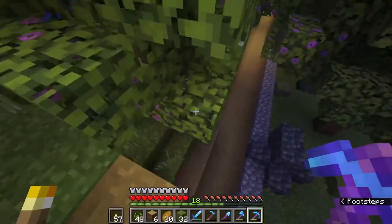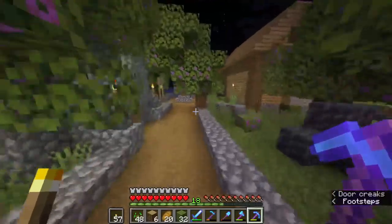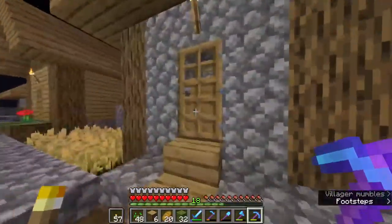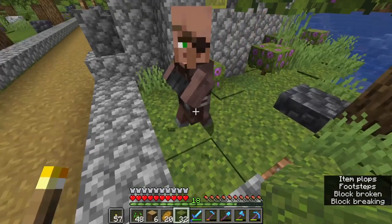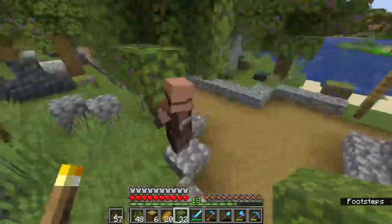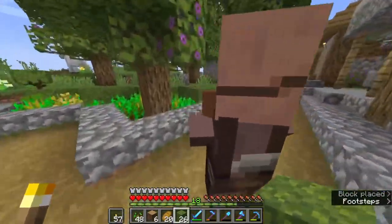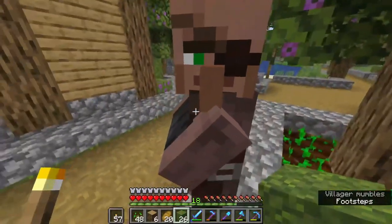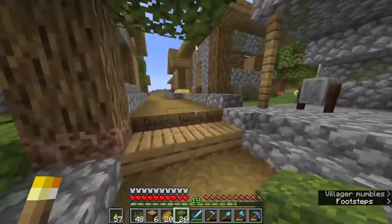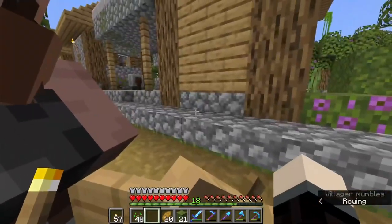It's a design everybody has their own version of, but it's one everybody has seen, so I'm confident this can go well. It is nighttime and there's not a bed in there — I don't want to be finding mobs. There's a villager out in the open, that's not good at all. You're scaring me, villager. You know what, I'm gonna go craft a boat. I'll be back. You've been trapped — now I can force you to stay safe. You're with me now, buddy.